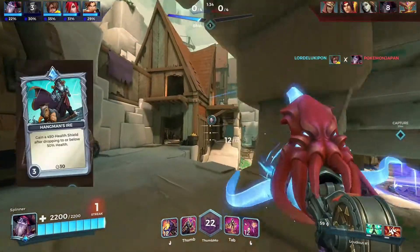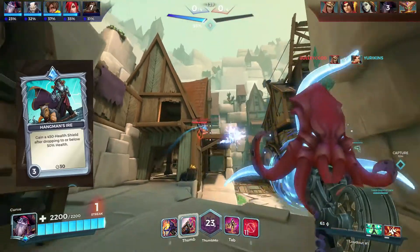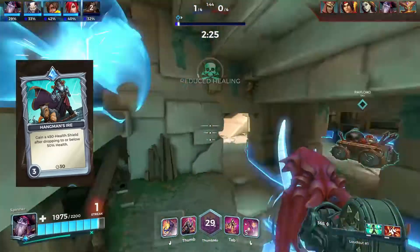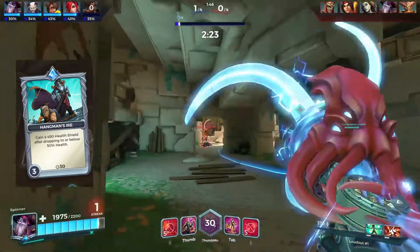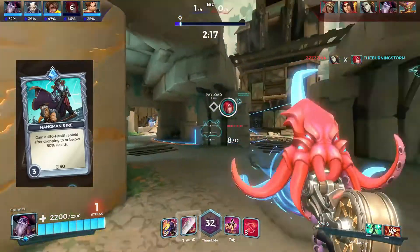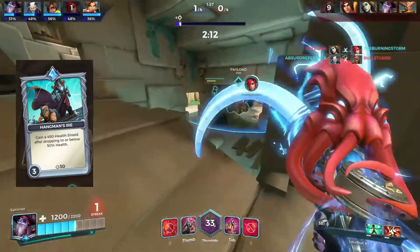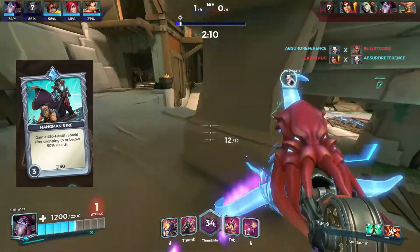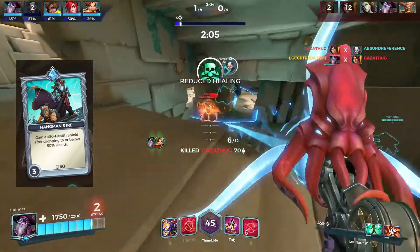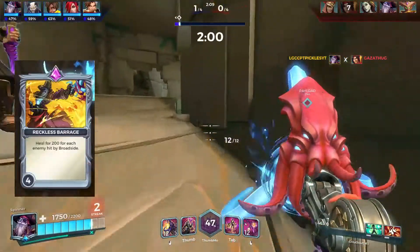The next card is Hangman's Ire. When you drop below 50% health it grants you a 450 shield at level three. The reason for this is Dredge's mobility isn't great — he only has his Shortcut which takes time to use. If you get caught out in the open, that shield gives you just enough time to sneak away into your shortcut.